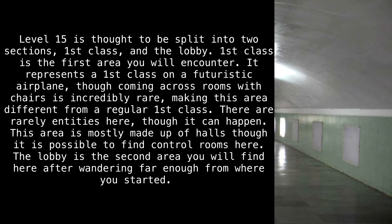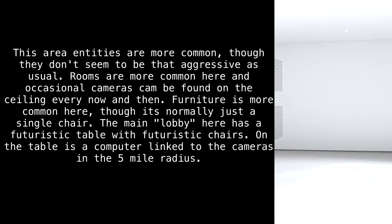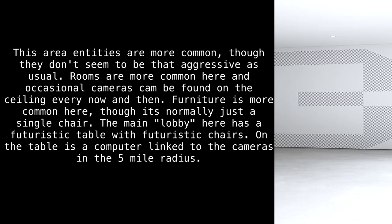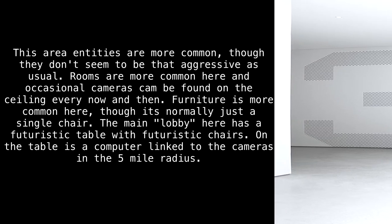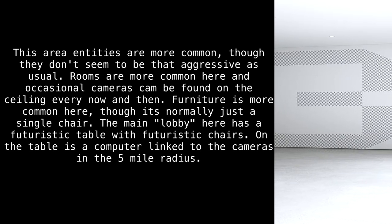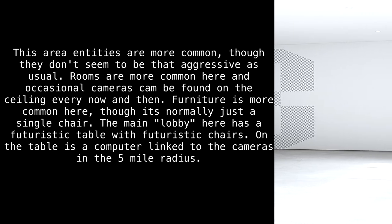The Lobby is the second area you will find here, after wandering far enough from where you started. In this area, entities are more common, though they don't seem to be as aggressive as usual. Rooms are more common here, and occasional cameras can be found on the ceiling every now and then. Furniture is more common here, though it's normally just a single chair. The main lobby has a futuristic table with futuristic chairs, and on the table is a computer linked to the cameras in the five-mile radius.